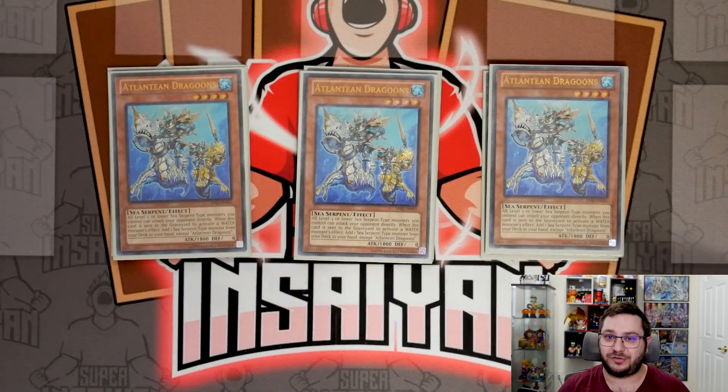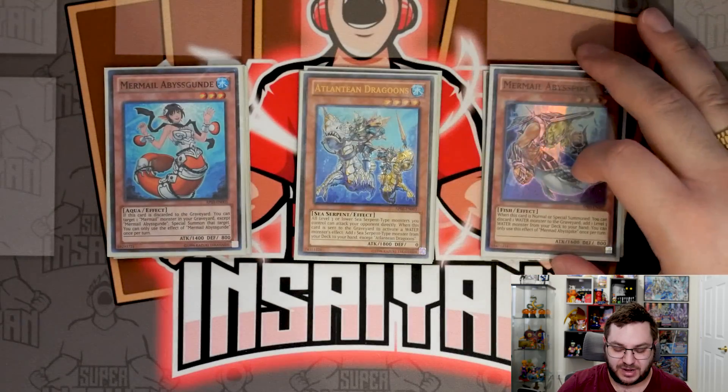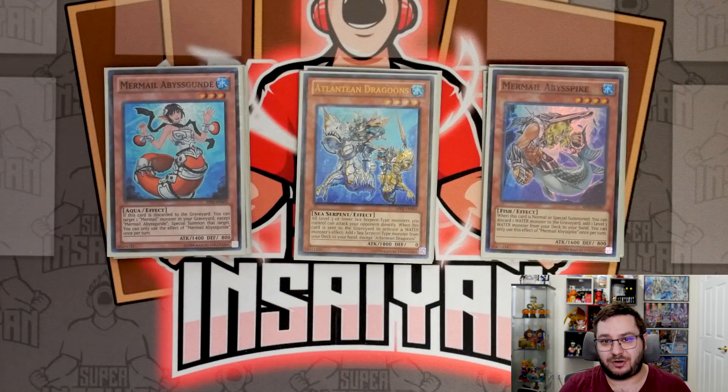That's it for the Atlanteans. Onto the Mermails themselves — we are playing one copy of Abyss Gunde and one copy of Abyss Pike. Gunde is really good for recursion on following turns, bringing back your Mermails that you either linked away or were destroyed during your opponent's turn. Pike is really cool because it can search any of your level threes, which include Abyss Gunde, Deep Sea Minstrel, and Swap Frog.